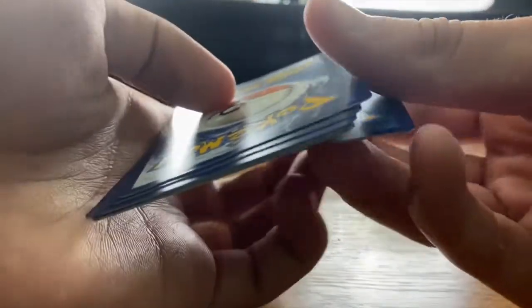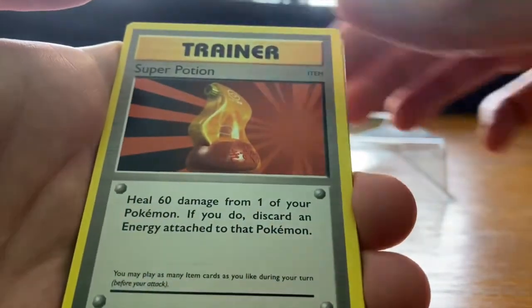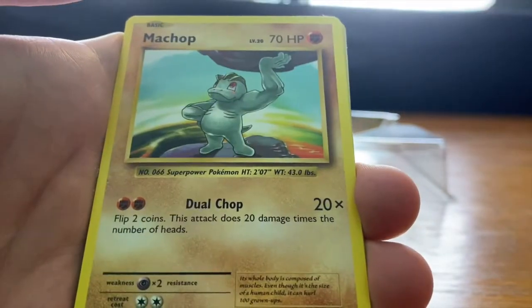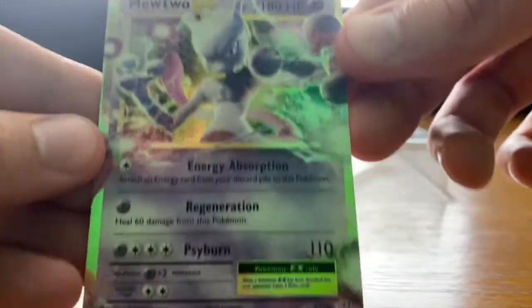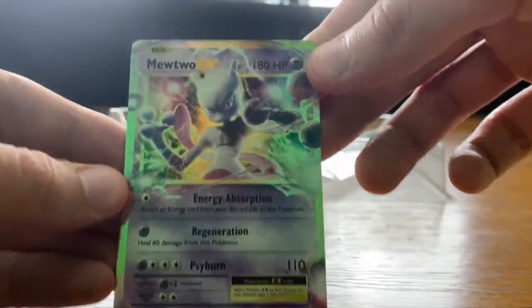Magnemite in the front — throw this off to the side. The cards are: Nidoran, Super Potion, Rock's Grit, Magnemite, Pikachu, Machop, Weedle, Doduo, Nidoking, and the reverse. And a Mewtwo EX! Wow, that's cool — very shiny. I love the artwork on that. Psyburn, Energy Absorption, Regeneration. Very cool card. Hopefully you can see it there without too much glare.